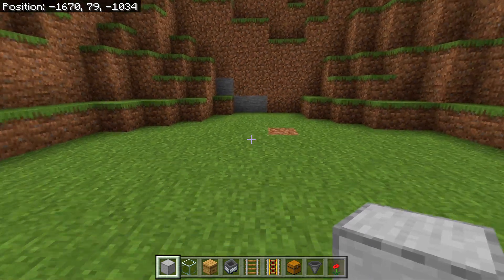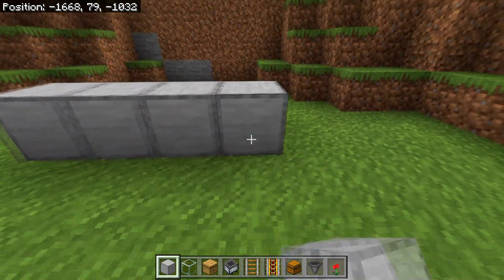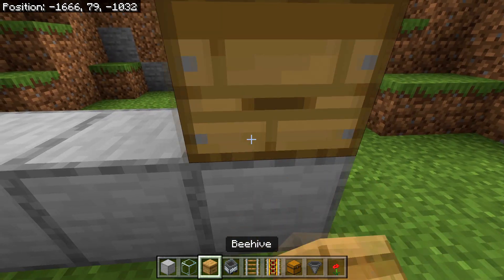The first step of this farm will be to place yourself out four blocks — one, two, three, four. Then on top of these blocks you will need to place four beehives.